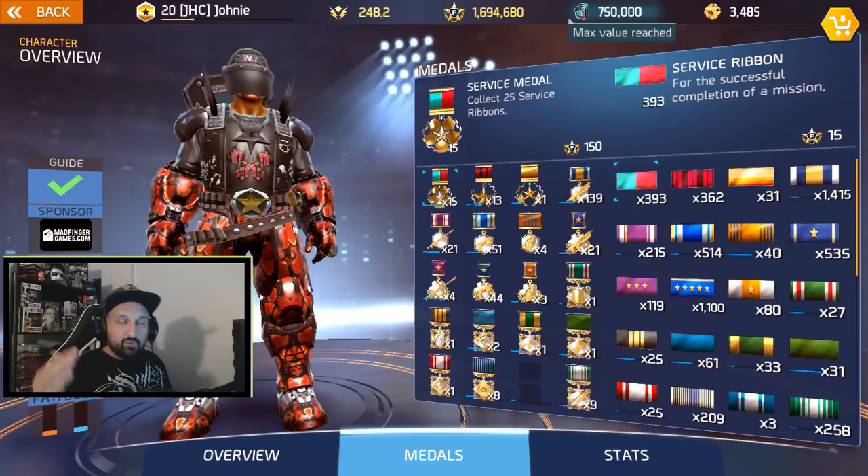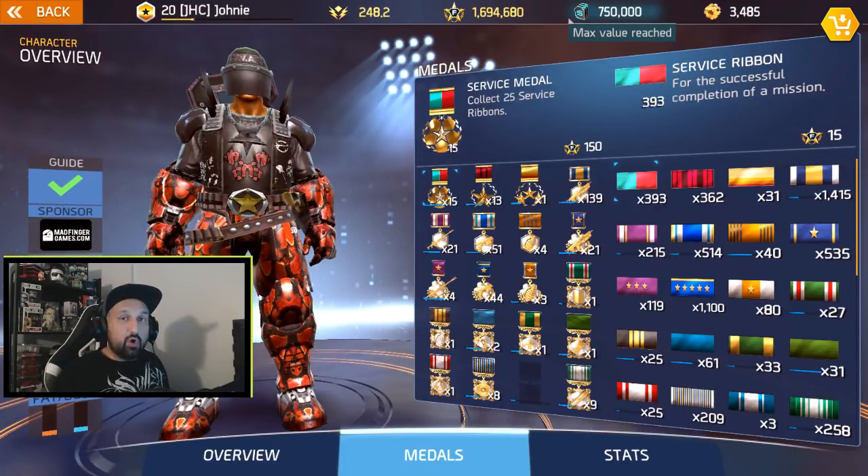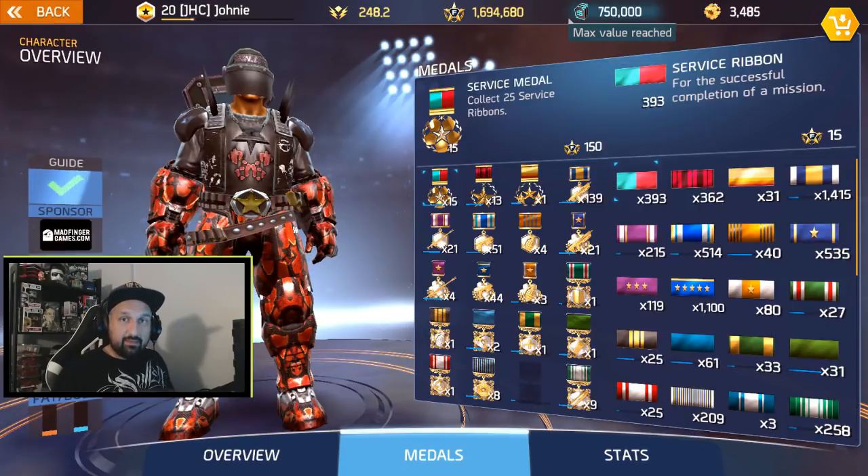If you scroll to the bottom of the list you will have some secret ribbons or hidden ribbons that you don't know yet — you won't know what they are until you complete the task, and then it's gonna appear on your profile. So far there are eight hidden ribbons. They plan to add more ribbons to the game in future updates, so we don't know if we'll have more hidden ribbons, but let's look at what we have.